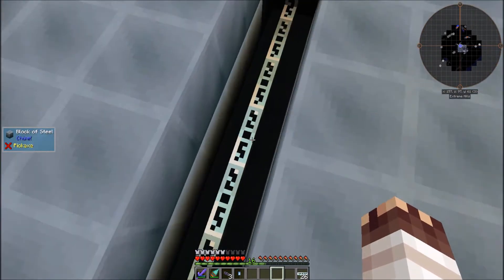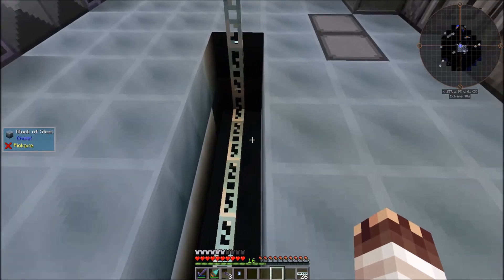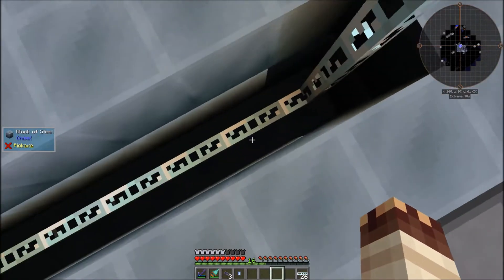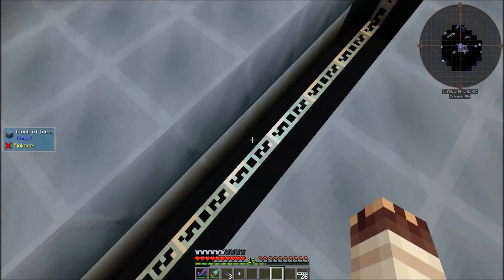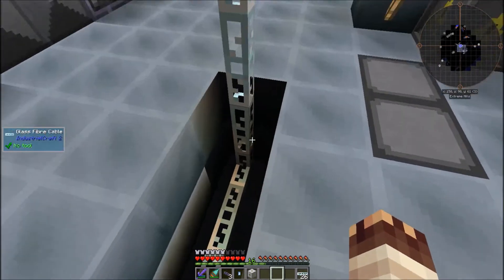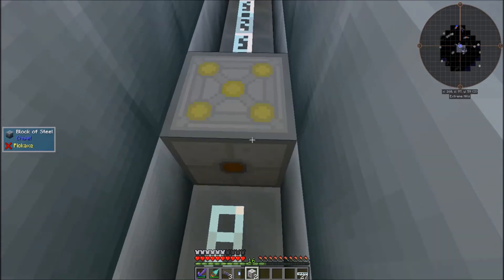Note, however, that a transformer will only take one packet of a higher EU per tick. So you can't feed 1,024 EU per tick in 512 packets into an MV transformer and expect to get 1,024 out — you'll only get 512. It just so happens that all the machines I want to run do not take more than 512 EU per tick combined, so I'll only need one.